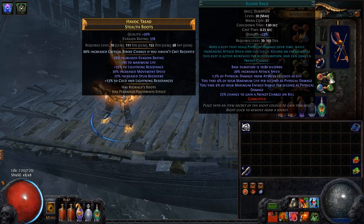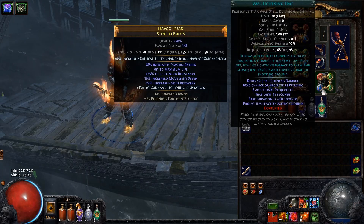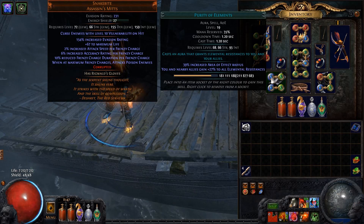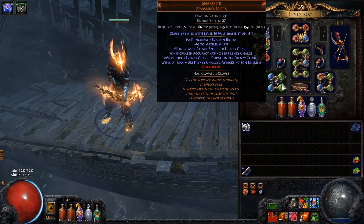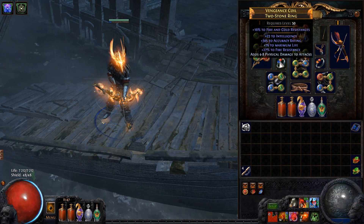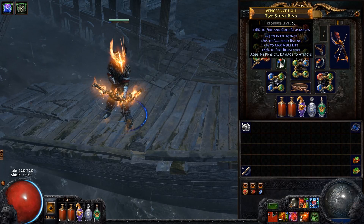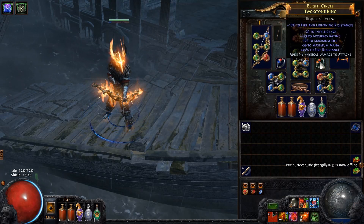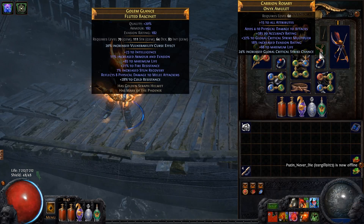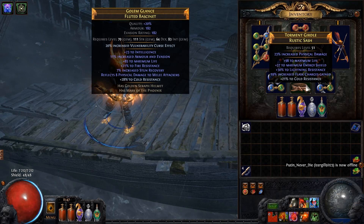Next goes Increased Duration, Blood Rage, Haste, and a Whirling Blades trap gem for boss fights. Finally there are some auras in corrupted gloves. By the way, the corrupted Snakebite gloves with Vulnerability on Hit is a very important part of this build — it gives a really great DPS boost, especially for DoT DPS. This is particularly valuable in fights against stationary bosses. Also try to find a rare helmet with an enchantment for Vulnerability curse effect — it's also very helpful.